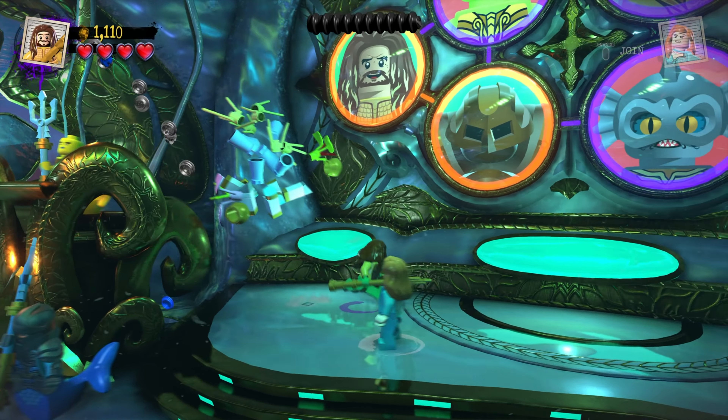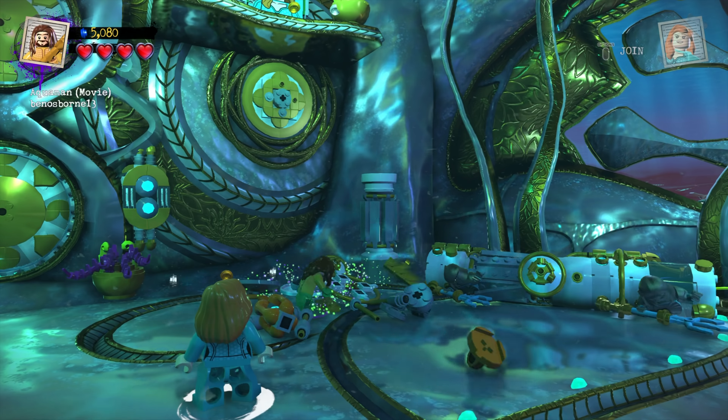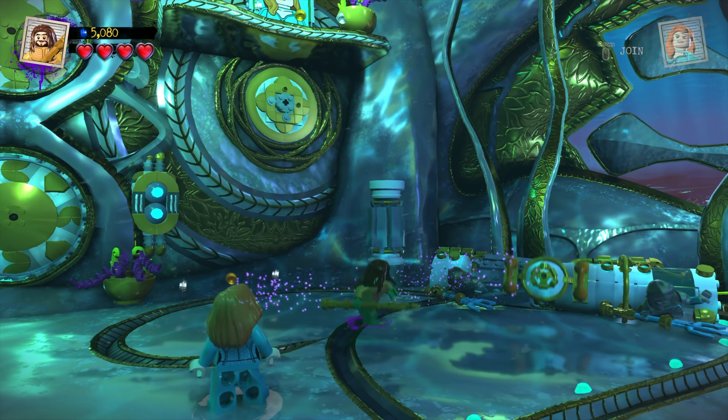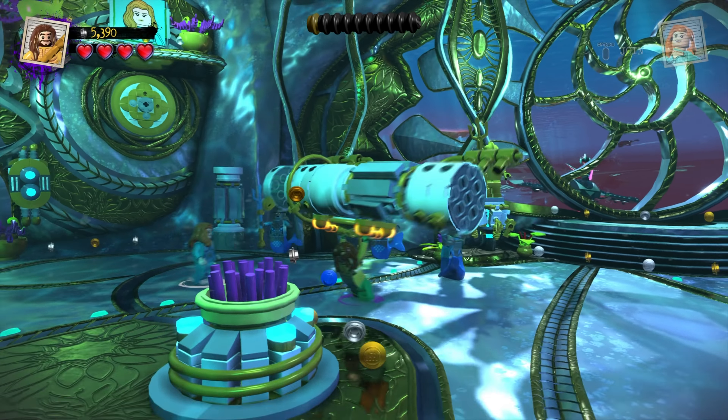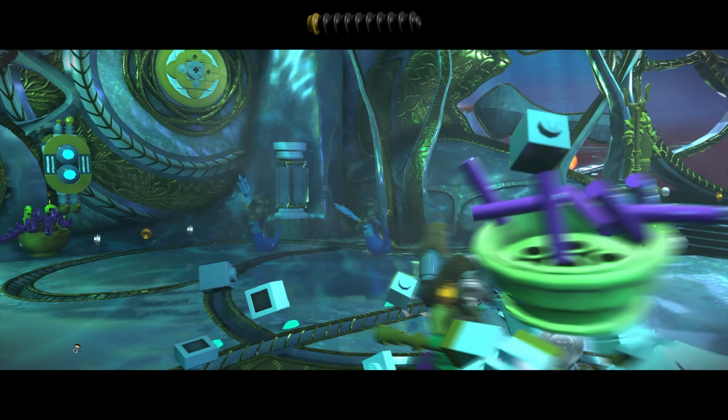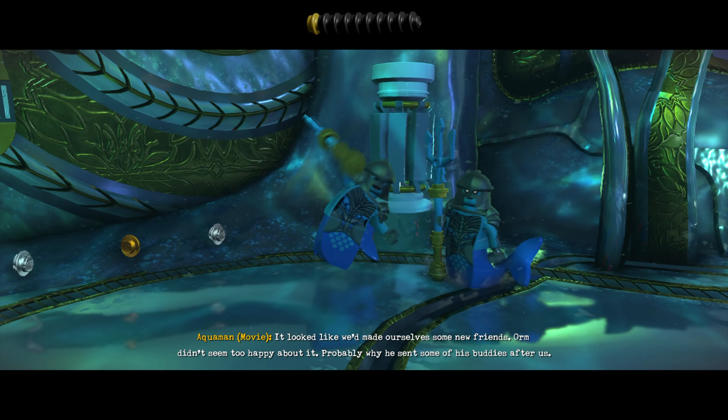We've got Mira here, so what we can do is tap Circle. She has a water rope — that's pretty cool. Start building. Come on, Arthur. I imagine he's strong enough to lift it — yes he is. And throw it. Awesome.